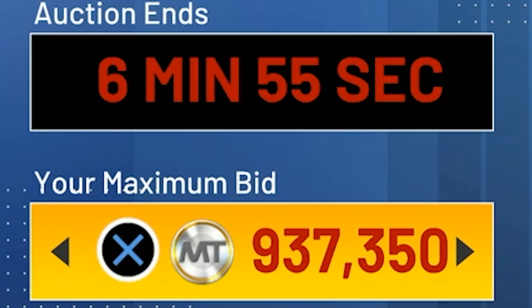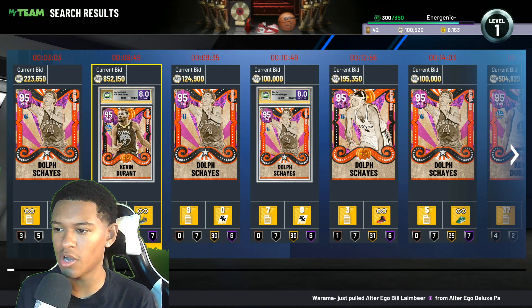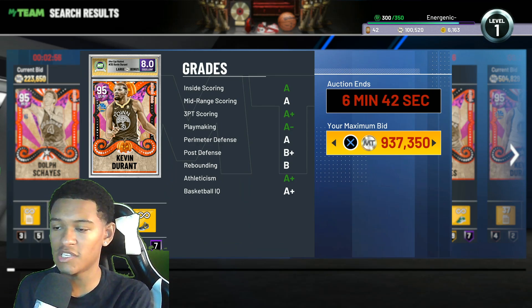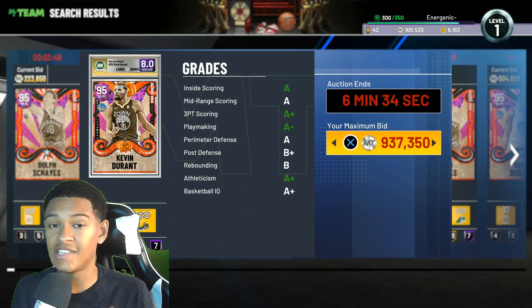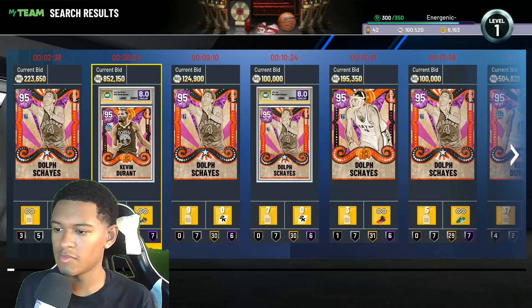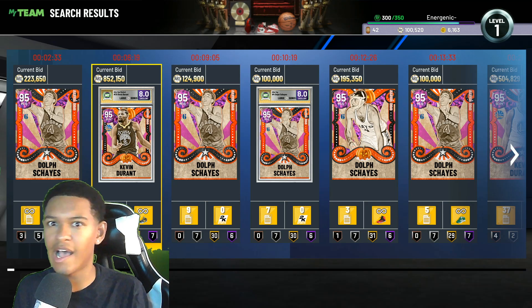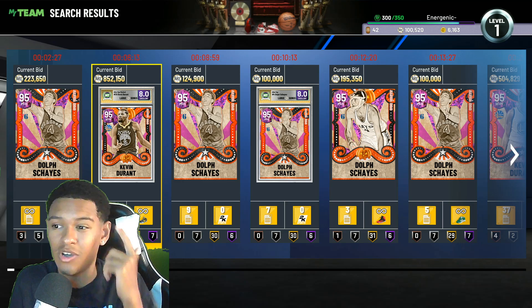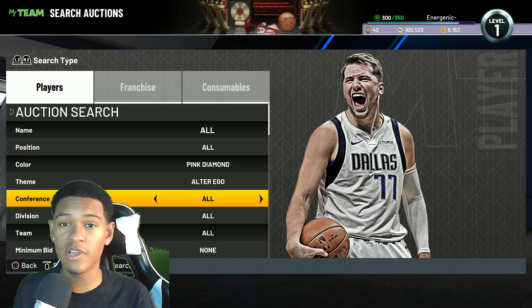In seven minutes his auction will expire and he's ending at 930,000 MT — which is ridiculous. This one does have a Diamond shoe and a contract, so he'll probably settle at close to a million MT. You cannot get this card cheaply whatsoever; you have to pay several hundreds of thousands of MT. Even a Kevin Durant without the Diamond shoe and contract is still going to end around 700,000–800,000 MT — it's just the best card in the game.